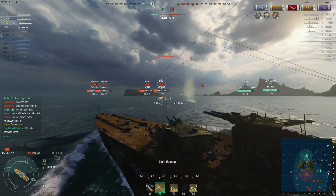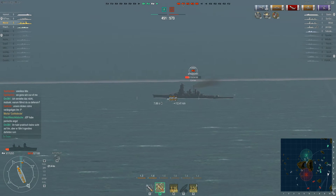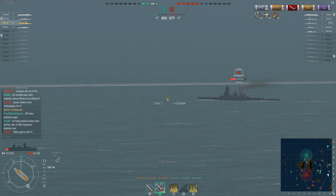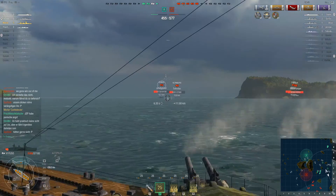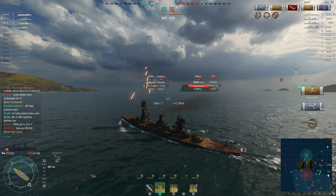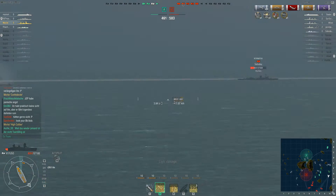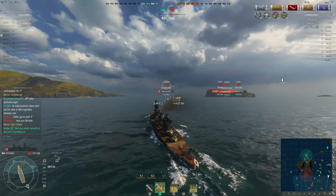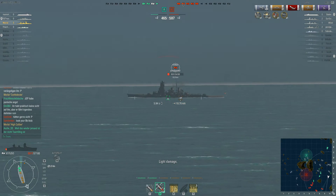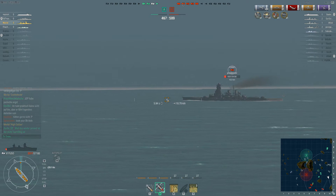Those enemies are all severely damaged, but so is Morlet. This destroyer, from the way he has played so far, I don't think he will be able to contribute much against those ships. The carrier seems to have an anti-air layout, which means he will also not be able to provide a lot of damage. Morlet might be able to finish off this Kongo the way it is driving — he should finish him.